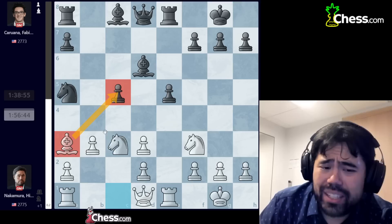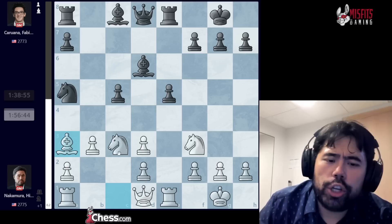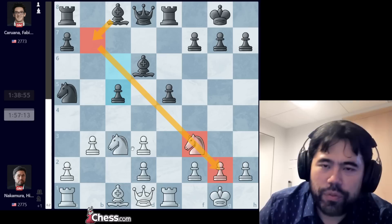The idea behind c5 is straightforward. If black just plays a random move like queen to e7, I can go d4 to get rid of the doubled pawns and potentially open the diagonal again, getting the bishop to f4 or g5. So c5 stops d4. Black also wants to fianchetto the bishop to b7. The drawback to c5, however, is that I can put the bishop on a3 targeting that pawn — and once bishops get traded, white is simply up two pawns.